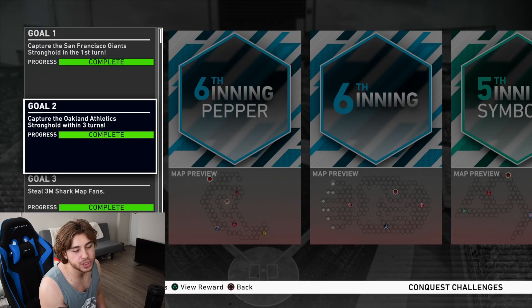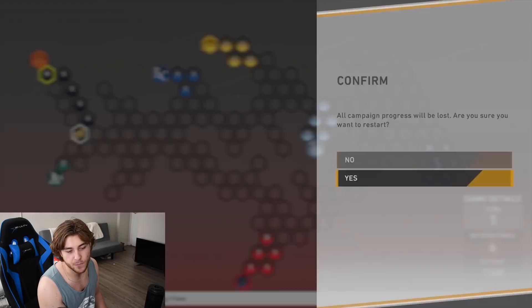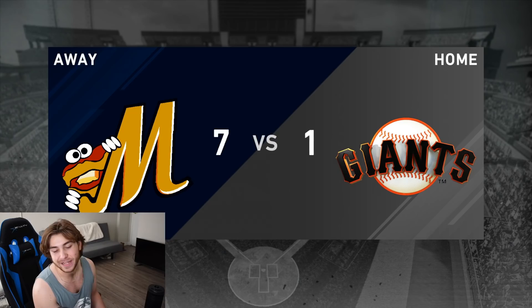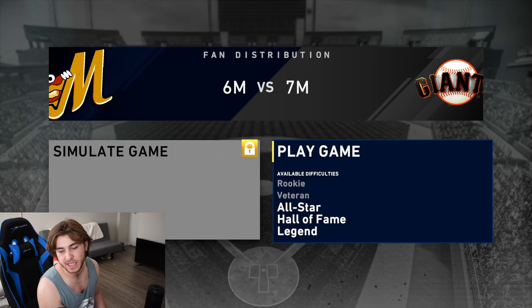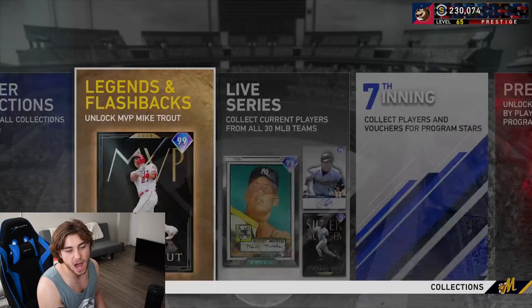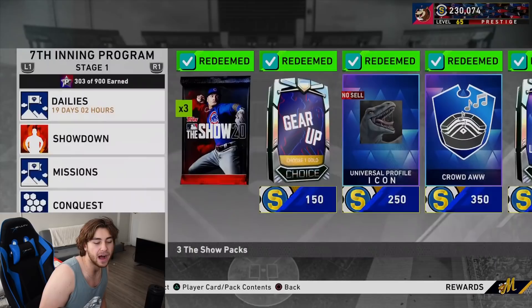Then of course we have the Shark map challenge for Conquest. Make sure and capture the A's in three turns and the Giants in one turn - we went over this yesterday in our video. All pack locations are in the top right. Go up to the Giants - they're not going to move from that spot. Simulate it; you're pretty much going to have to play on All-Star regardless. Once you get that done, work towards the A's, then it's up to your own discretion for the rest of the map.